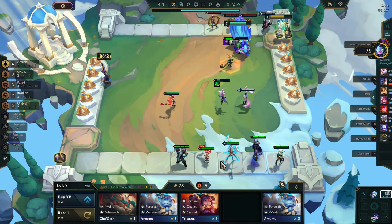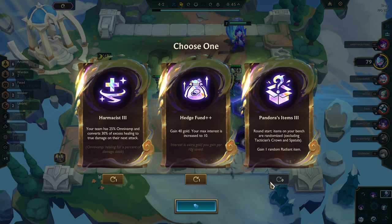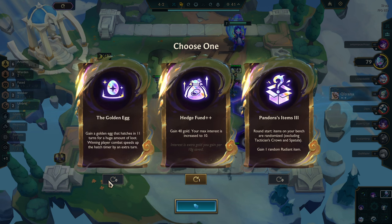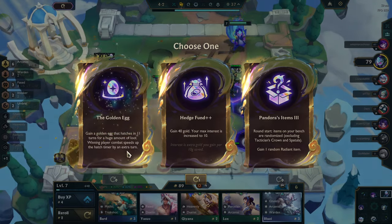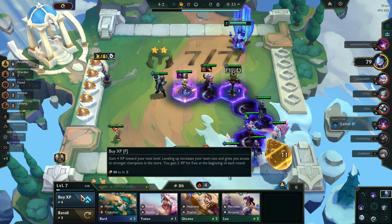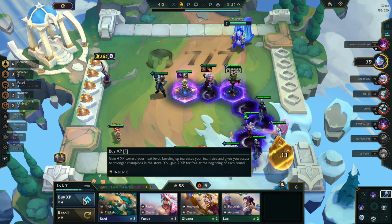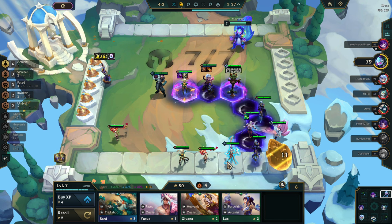Hedgefund — no, I don't like this. Oh, Pandora's items — see, now I get the Pandora's items. I think Hedgefund is good. Oh, Golden Egg — I mean, we just gotta try Golden Egg, right? We just gotta try it. Who knows what's gonna happen? Okay, Golden Egg — we're doing it. I wanna get another Warden in next probably, because another Invoker doesn't really help me until I get two.